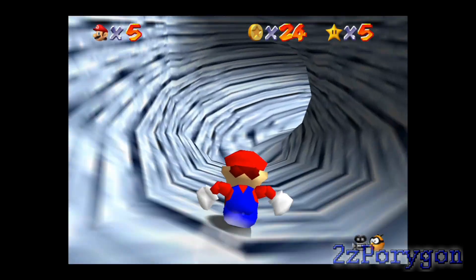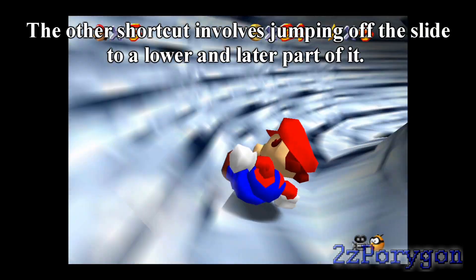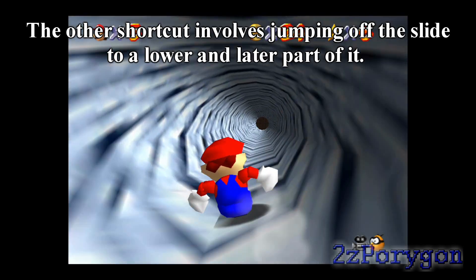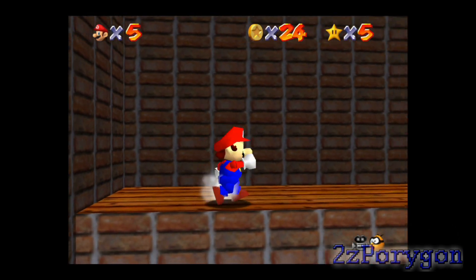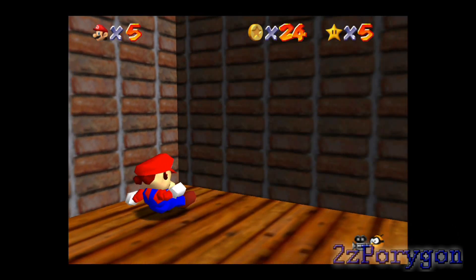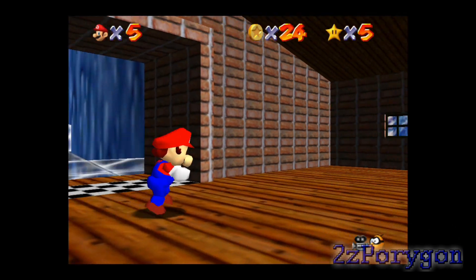There's a wall right here which you can go through. And when you're racing the penguin, make sure you don't take either of those shortcuts. Because like the race with Koopa the Quick in Bob-omb Battlefield, taking these shortcuts will result in you being accused of cheating and not getting the Power Star.